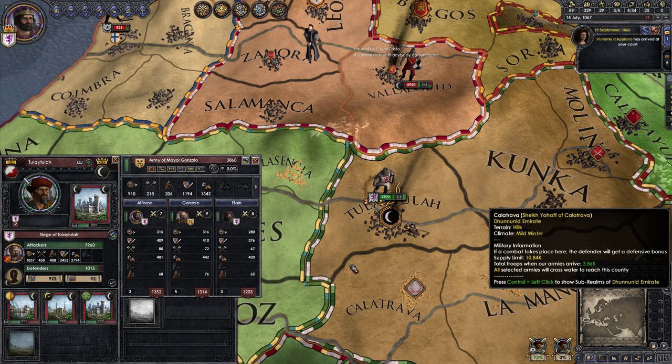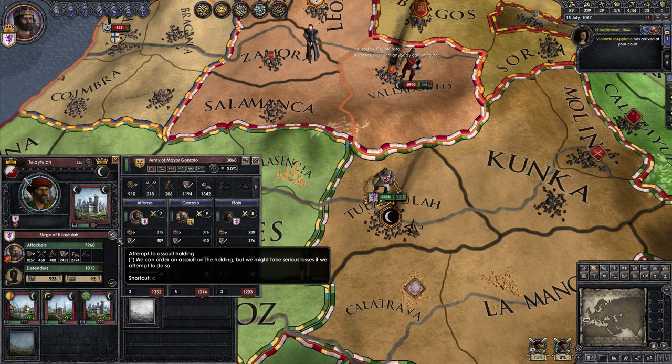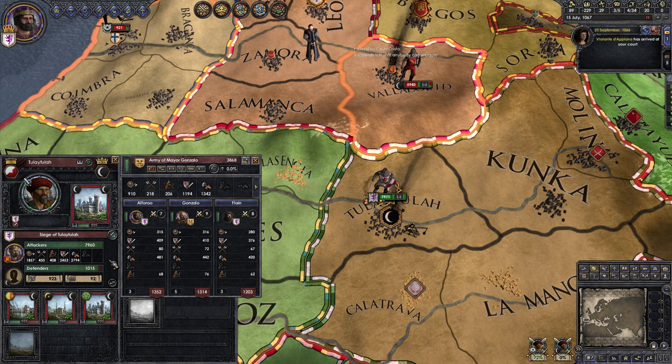We can't order assault because we're not currently the leader of the siege — I think you're the leader. Do you see the assault button? It's in the top right — the sword with the green arrow. Don't press it yet. Generally you want to assault when it's about 13 to 1 odds, just like EU4. Because you will take more casualties from siege event attrition than you will from the assault.